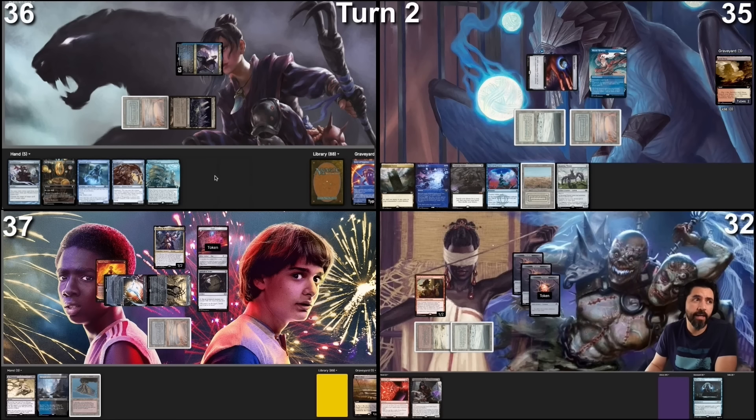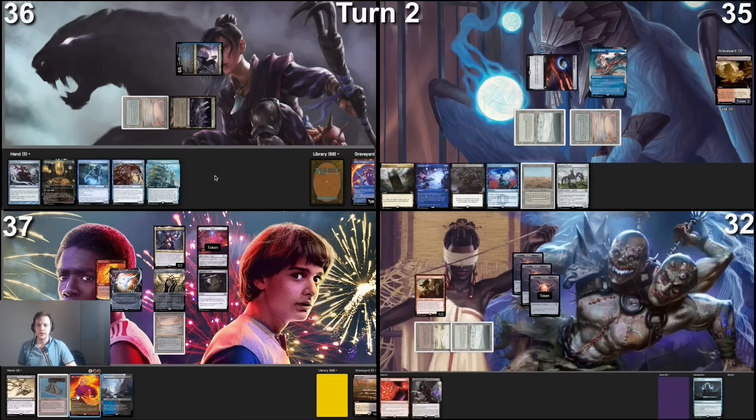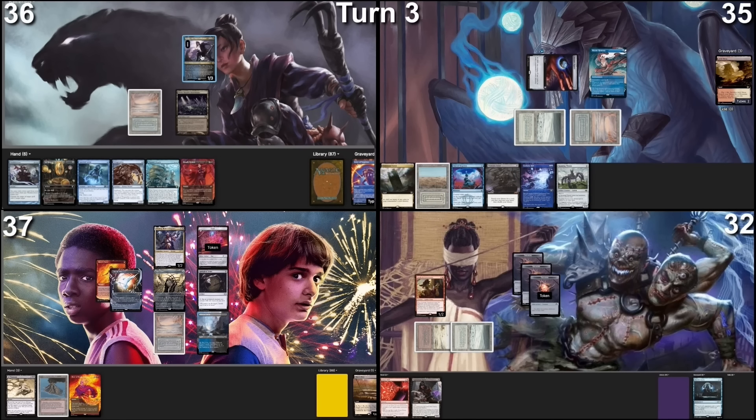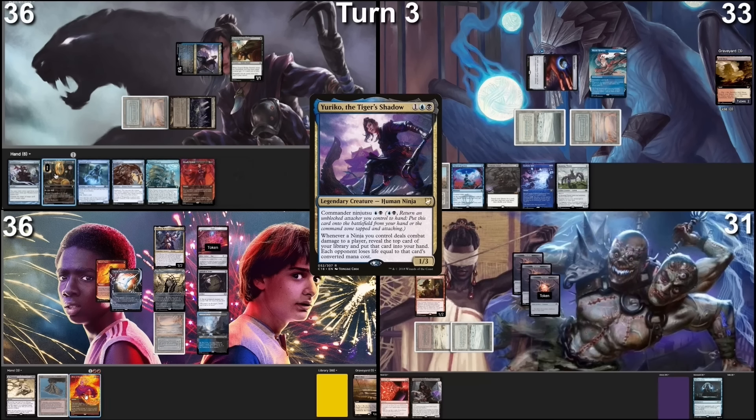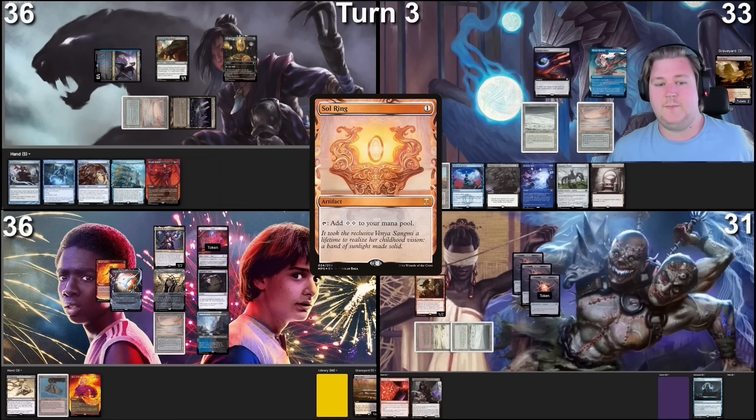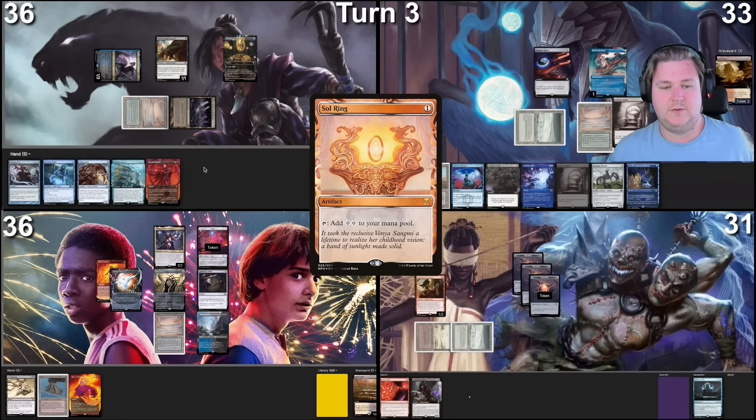I'll take my turn. Windswept Heath — land for turn. Pay a life and sacrifice that to search for a card. I think Tundra is the right one to cast a Dockside. I'm feeding it a tiny bit — that gives me a total of six treasures by my count. Cast a Rhystic Study. Trigger fish. In response, I will exile Faerie Seer to Force of Negation your Rhystic Study. Oh my gosh. I can't pay for fish. I have no responses to Force of Negation — that's going to be it. I have no more actions. Move to end step and pass.